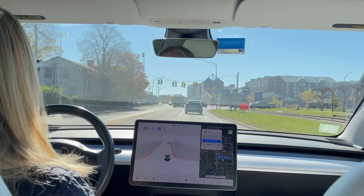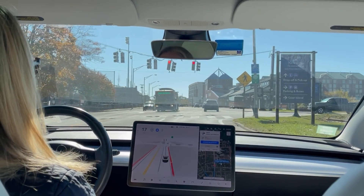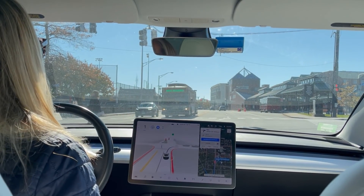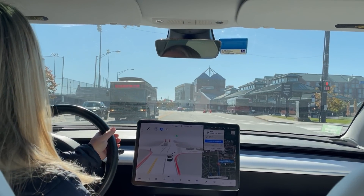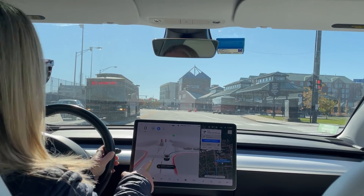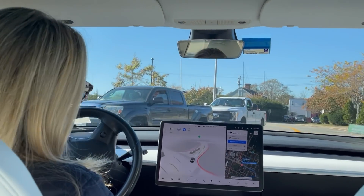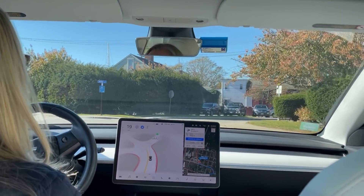We're going to try that little quick right, another quick right, to see how we do entering the Point neighborhood. Stopping a little too far back from that line because of the pedestrian. Let's do a right on red here — come on. It says it's checking for visibility; it doesn't have to do that, it can just go. Once it decided to go it was appropriate speed, just a little too slow while it was peeking.